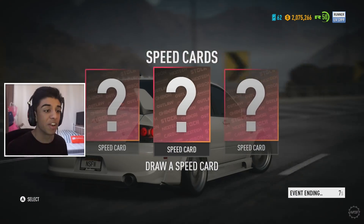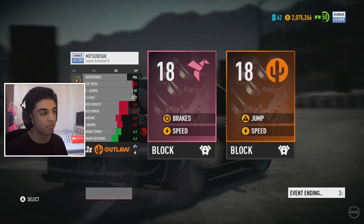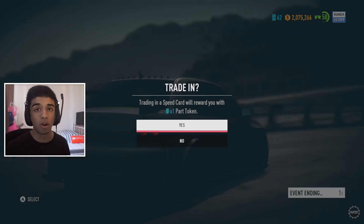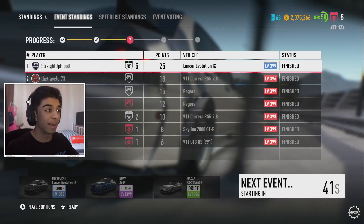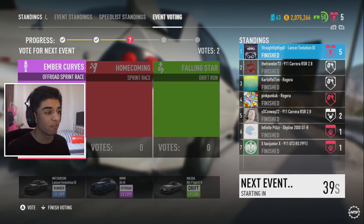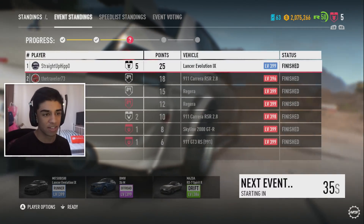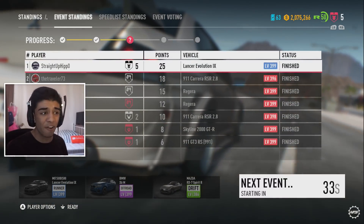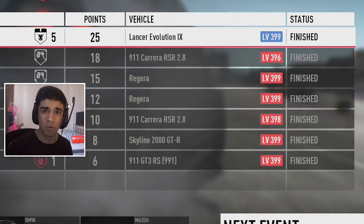I can't wait for the next update whenever that comes. Hopefully they add more to AllDrive and hopefully we get more things people want, like private lobbies. But catch-up packs — thumbs up from me. Runner class cars in speed list, at least for now, also a thumbs up. I'm probably going to do another video on this in the future, talking about runner class cars in speed list because it is very weird. Look at the lineup: RSRs and Regeras, and they all got smoked.